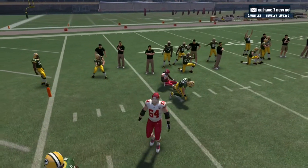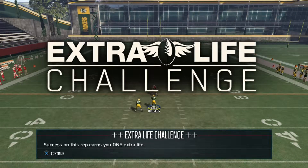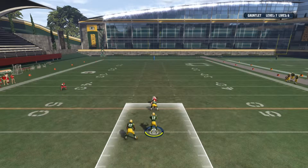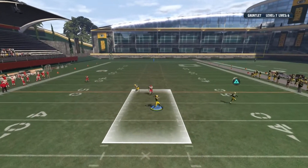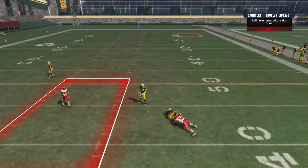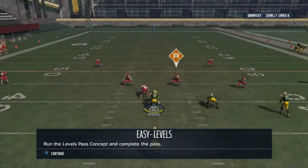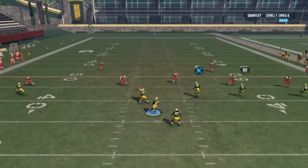Extra life challenge! Extra life spot carry — needs to pass through the hot spot on the play to pass the rep. I didn't get a life. Run the stick route.